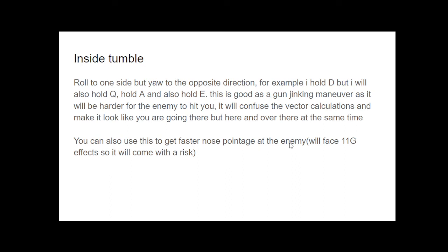Another BFM maneuver is the inside tumble. You roll to one side but yaw to the opposite direction. For example, I will roll to the right by pressing D, but also yaw to the opposite direction by pressing Q. So I roll right but yaw left — or hold A and also hold E. Just as long as you roll and yaw to the opposite direction. This is good as a gun jinking maneuver, as it will be hard for the enemy to hit you. It confuses the vector calculations, making you look like you're going in multiple directions at once. You can also use this to get faster nose pointage at the enemy, but be careful — you will face 11G effects, so it comes with a risk.